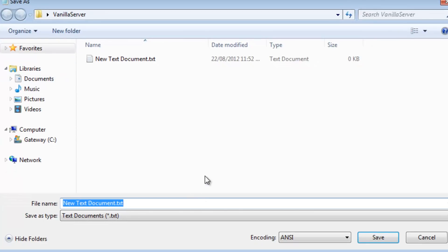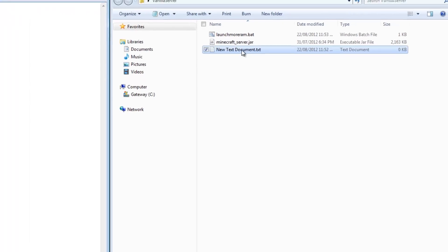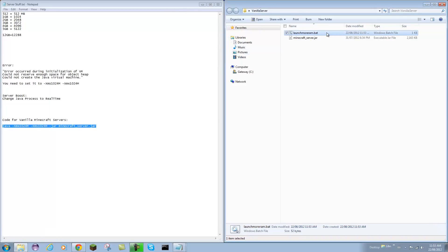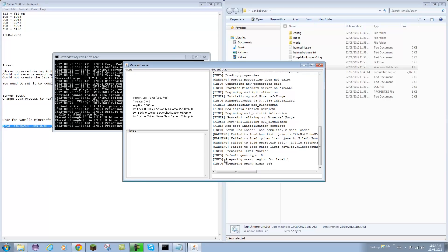Go to File > Save As and call it anything you want — I'll call it 'Launch More RAM'. Make sure you have a .bat at the end, and save it as All Files. Now you can delete your text document if you want; you can always go back and edit it if you want to change something. Open up this batch file and it should load up your Minecraft server.